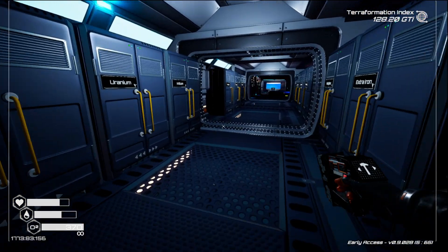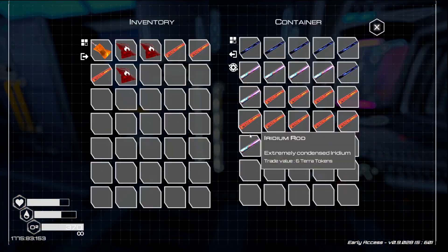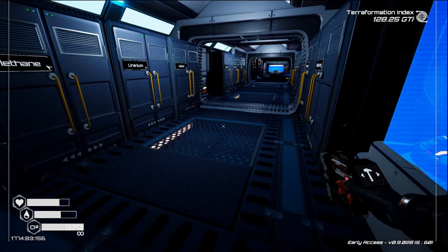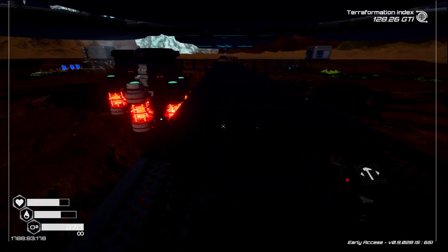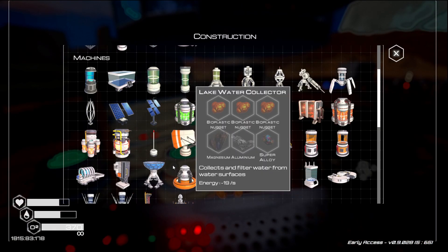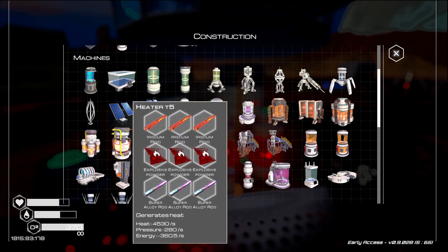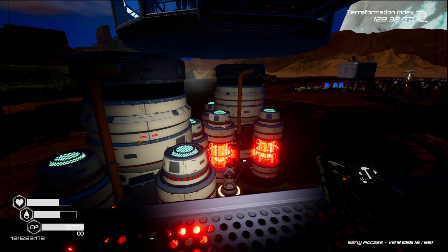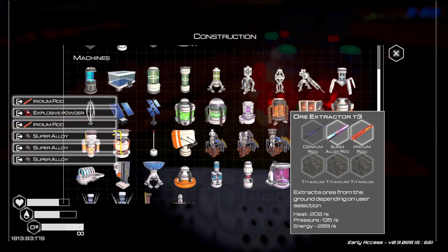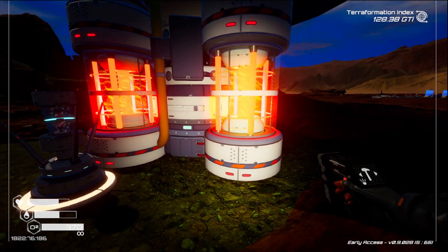Oh, it is right — I need three. I'm actually going to take these out, because one of these big heaters is far more powerful than both of those combined. Both of those combined come to a thousand heat; this is four thousand five hundred heat. So I am going to take those out and I'll get some of the supplies and the power back.